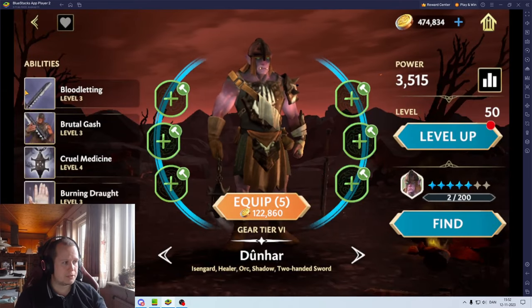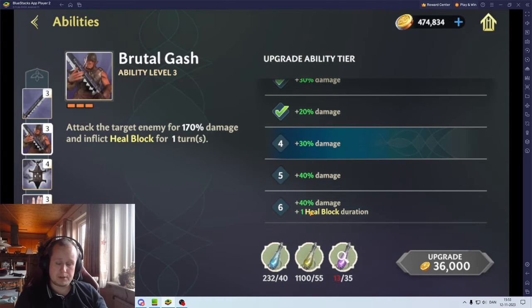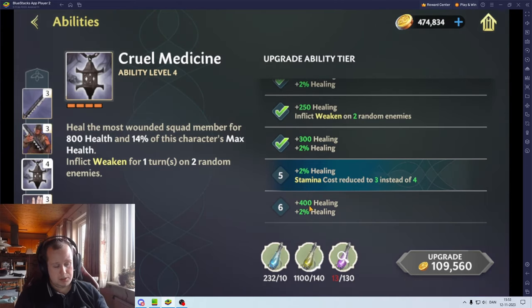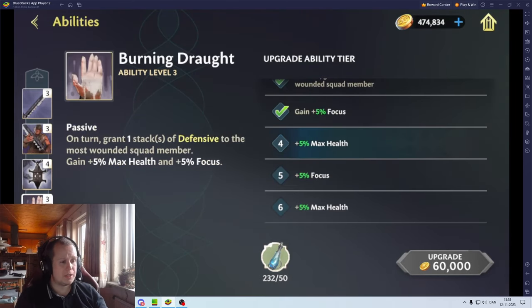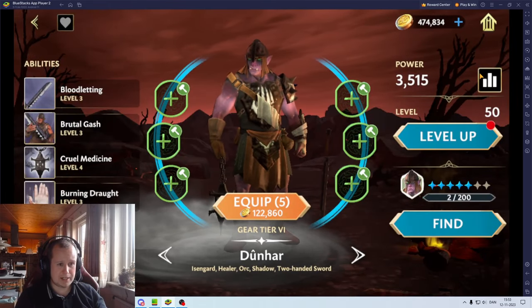On a basic he can actually inflict one stack of bleed for three turns - pretty nice, okay damage. Then you have heal block, which is good for the Troll, and another heal block that is good for the Balrog. Then you have a free turn heal - 18% heal for a single target, it's okay, not the greatest. He also inflicts weaken, which can work on both the Balrog and the Cave Troll, and weaken is quite nice.